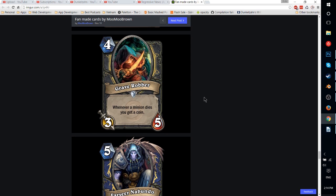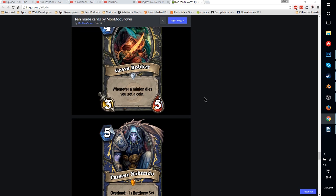Grave Robber — 4-mana 3-5 Rogue. Whenever a minion dies, you get a coin. That is pretty ridiculous. The 4-mana Tomb Pillager at 5-4 already has Deathrattle: get a coin and is incredibly strong, played in every single Rogue deck. But if you get a coin whenever any minion dies, that might mean two minions die before this dies, so you could get two or three coins. You might play it alongside Tomb Pillager — what Rogue doesn't need more coins? You just turn them into extra card draw for Gadgetzan Auctioneer. A really solid Rogue minion that would probably be a core component of a Gadgetzan Auctioneer deck, or pretty much any Rogue deck in general.